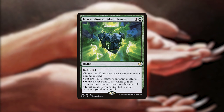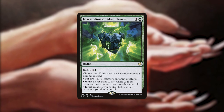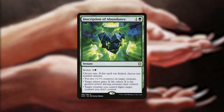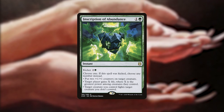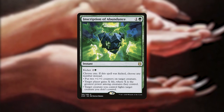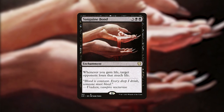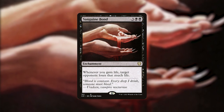We've got a couple more cards to talk about. First, Inscription of Abundance — an instant for 1 and a green with a kicker of 2 and a green; if kicked, we can choose any number of modes: put 2 +1/+1 counters on target creature, target player gains X life where X is the greatest power among creatures they control, or target creature you control fights target creature you don't control. The most important mode is the life gain one. We then have Sanguine Bond — whenever we gain life, target opponent loses that much life. And Unspeakable Symbol, a 3-mana enchantment where we can pay 3 life to put a +1/+1 counter on a creature.